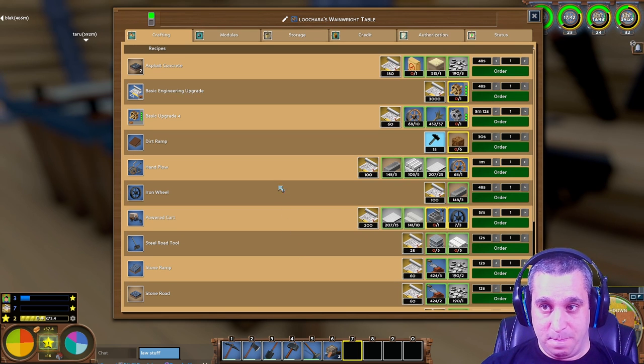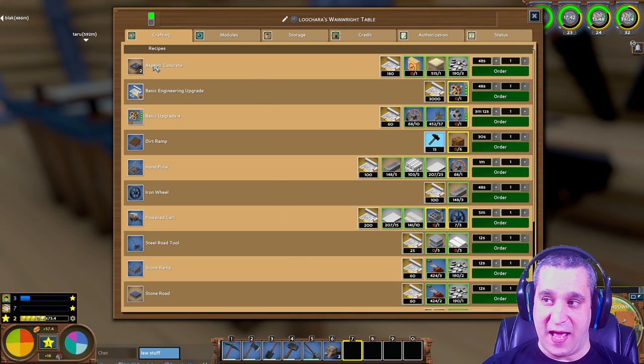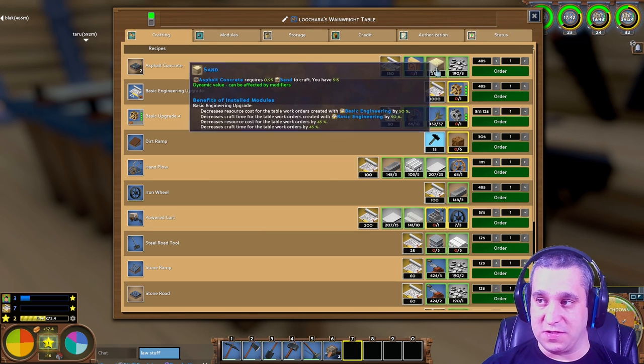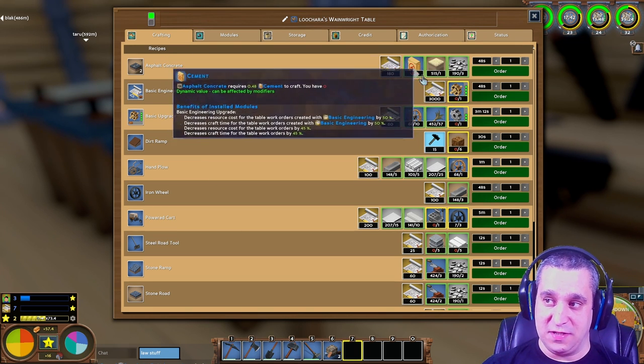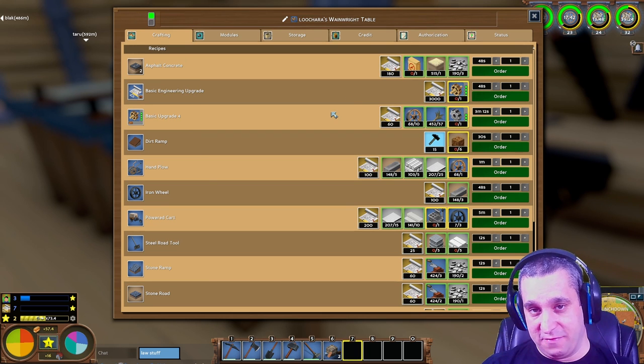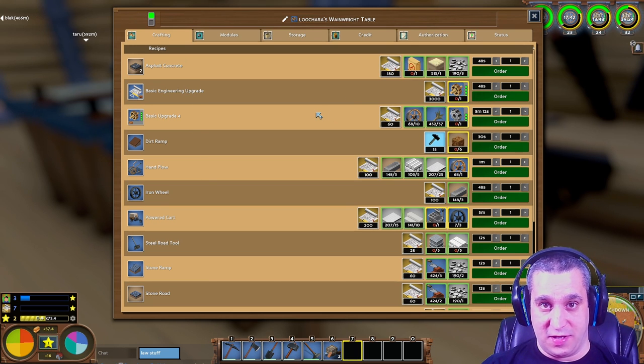In the late game you'll still be making roads, but it'll be asphalt and concrete roads. Again you'll need crushed stone, plus sand and cement — so from a mason and a miner. You want to be friends with an active mason and miner if possible.